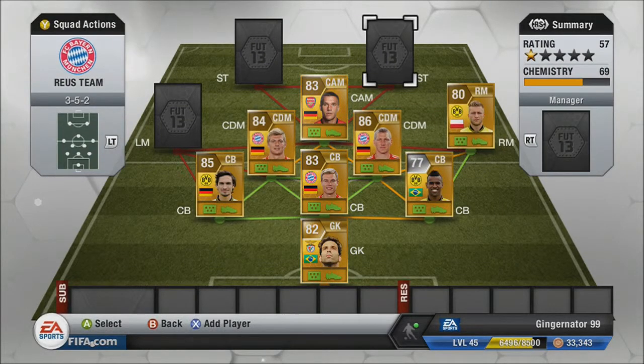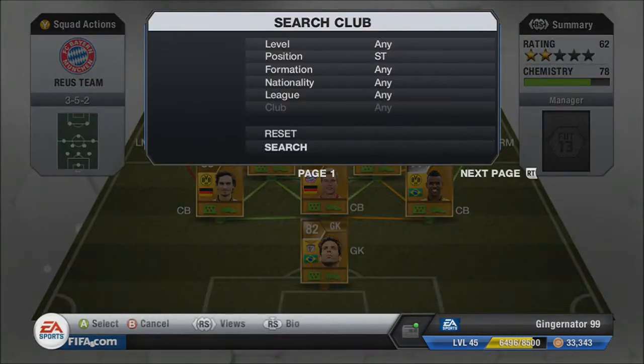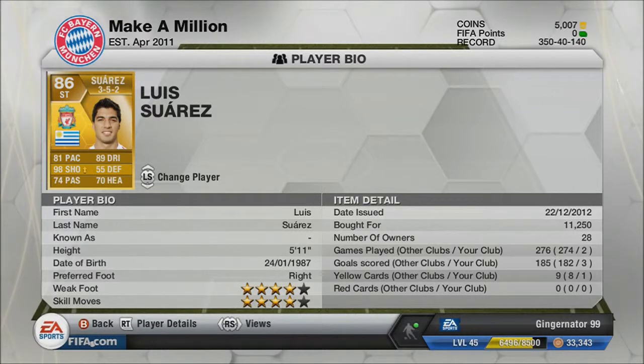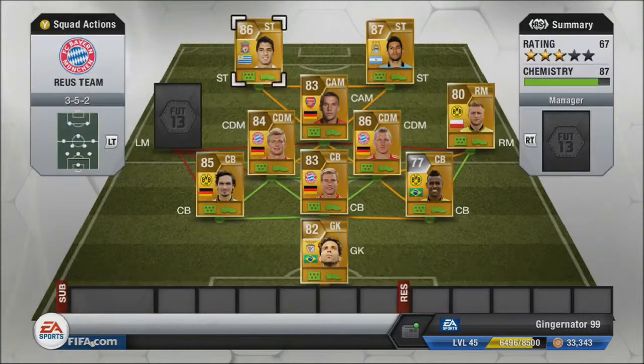On to the strikers — we've got Sergio Aguero (upgraded) and Luis Suarez, the brand new cannibal. Suarez's stats: 81 pace, 98 shooting (upgraded), 74 passing, 89 dribbling, 55 defending, and 70 heading. He's a striker for Liverpool, Barclays Premier League, from Uruguay — he also plays with Cavani in the national team. He might bite people but he's one of the best strikers on the game.